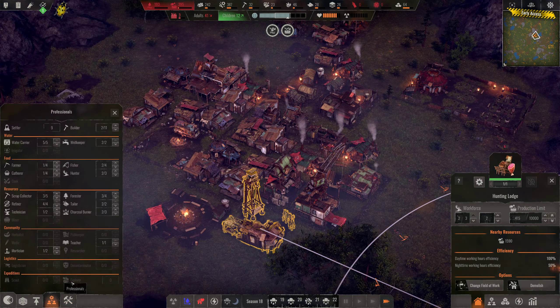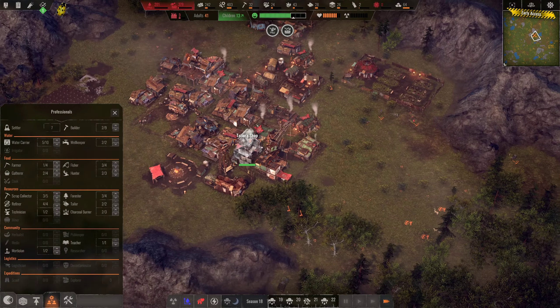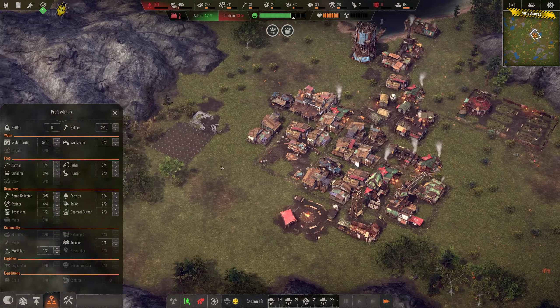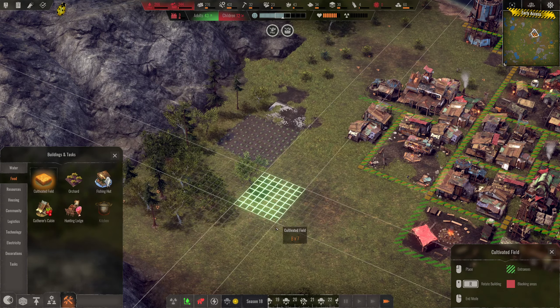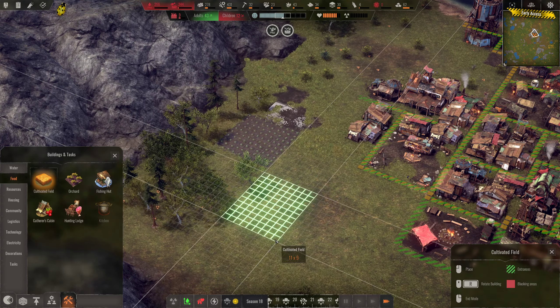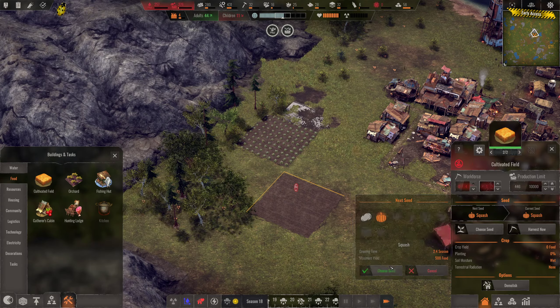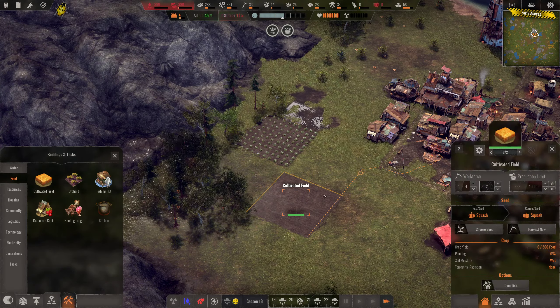Let's assign someone else to food — maybe one more fisher and one more gatherer. The gatherer now has enough food to go and get. It's unfortunate when challenges fail, but it happens. Let's go ahead and build another farm — you're going to get squash. That's only 500 food per season but it is another type of food.